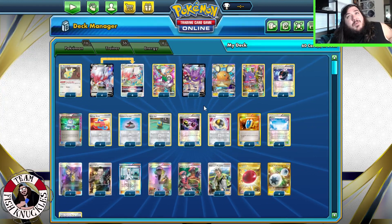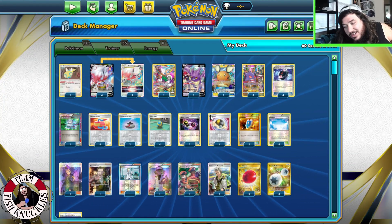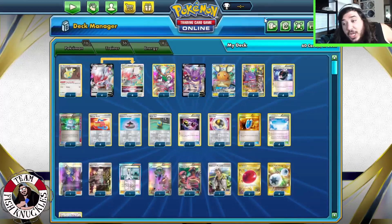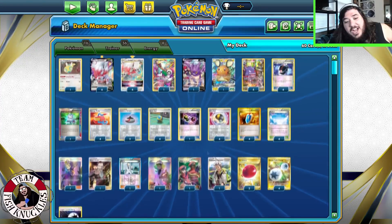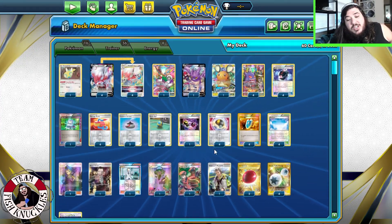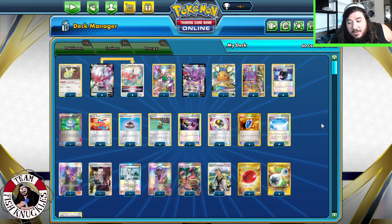Marshadow came up — we played against the one Marshadow, probably on the tournament ladder. What else are you playing Marshadow for? Diancie Prism Star could save us next time. I think this deck is probably still really fun and it could be broken, so test it some more. Have fun with it guys. Thanks for watching, have a great day. Bye!